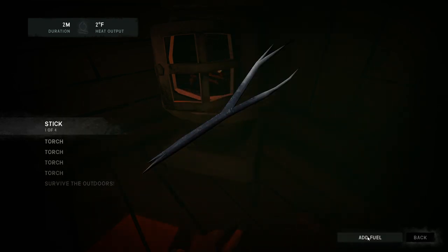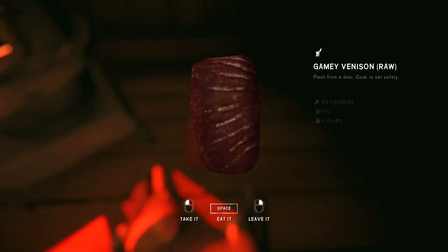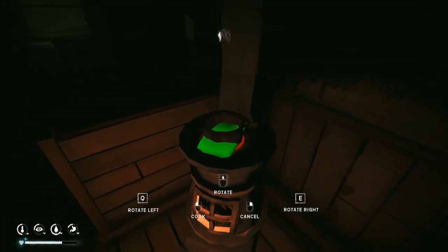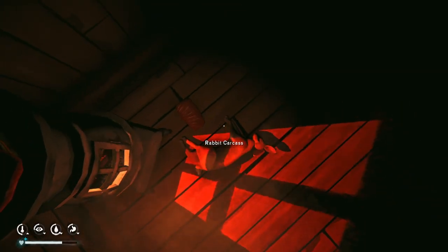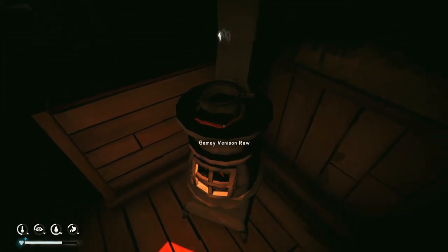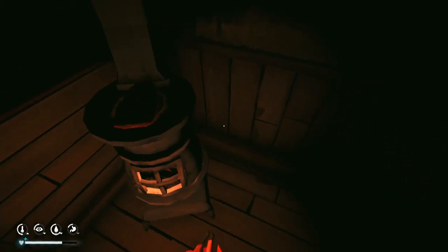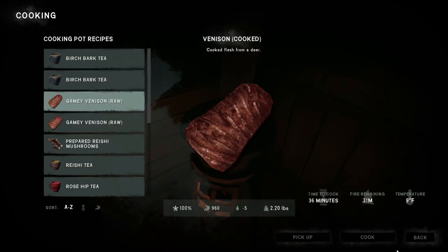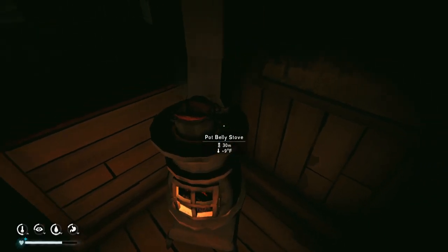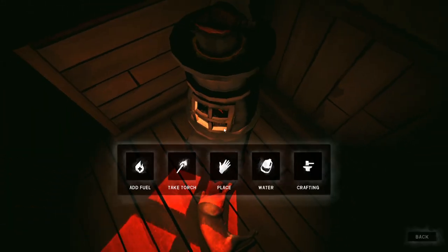Let's go ahead and add some fuel. We don't have much fuel actually. I got 30 minutes on the fire. Let me take a torch out and light it. I got a bunch of firewood and stuff upstairs. I usually would cook up here, but we're crafting downstairs and I want the light. So we're going to go ahead and stock that up and go back down.